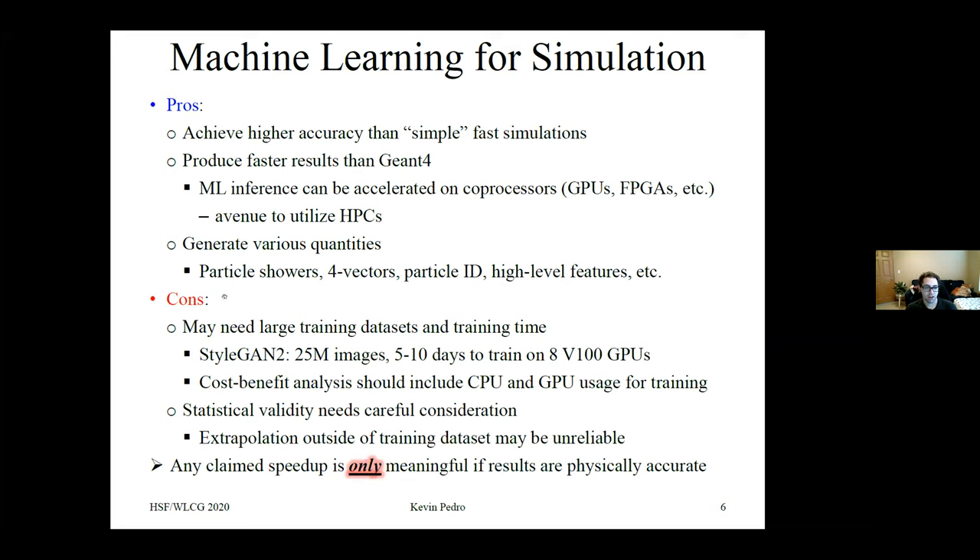The cons to keep in mind: you may need large training data sets and training time. StyleGAN2 was trained on 25 million images, taking five to ten days on eight V100 GPUs. Any cost-benefit analysis of employing machine learning for simulation should include CPU and GPU usage for training, not just inference, as this could comprise a substantial fraction of overall usage. Statistical validity needs careful consideration, and extrapolation outside the training data set may be unreliable. The main point: any claimed speedup is only meaningful if the results are physically accurate, because if you're simulating something that isn't physically accurate, it doesn't matter how fast it is.